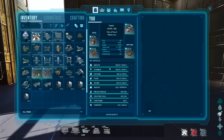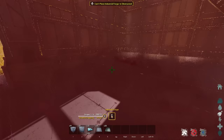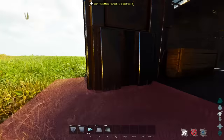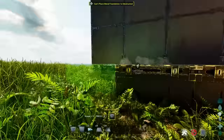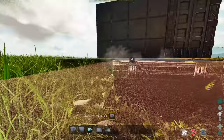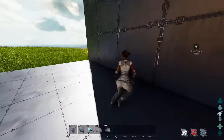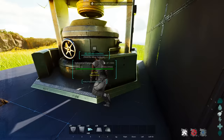Next up: industrial forge. It's a very large structure, and I don't like putting it inside of the base because it wastes a lot of space. So what we do is build a nice little flat area on the outside of the base — open those walls, place it down, and build a nice little landing pad. I like to do a two-wide structure and then add a section that's roughly four by three out here.